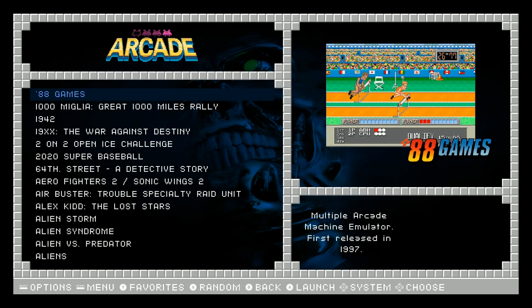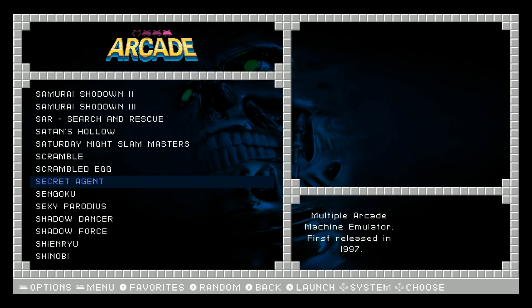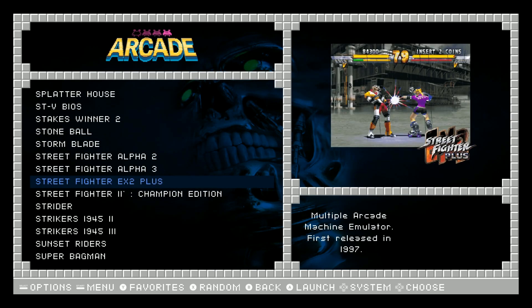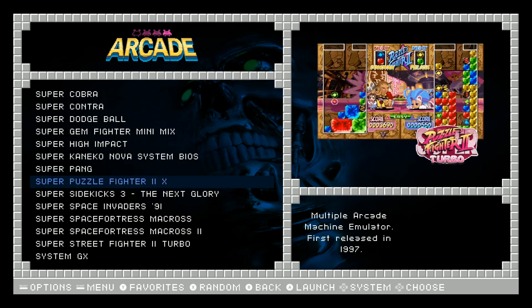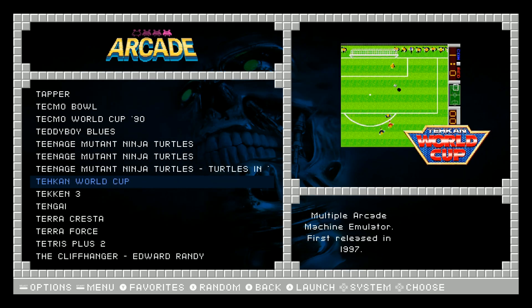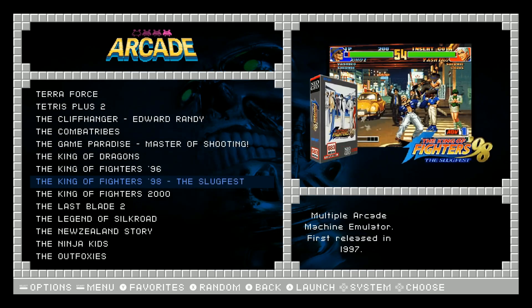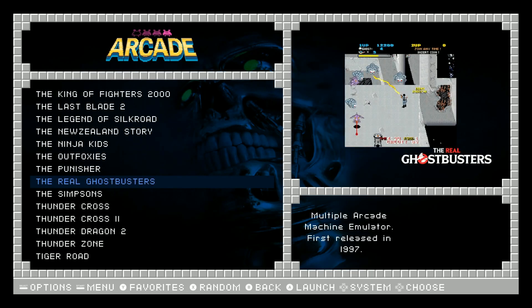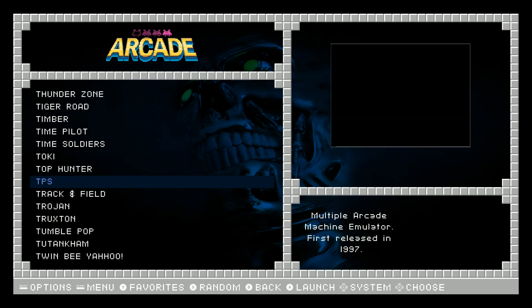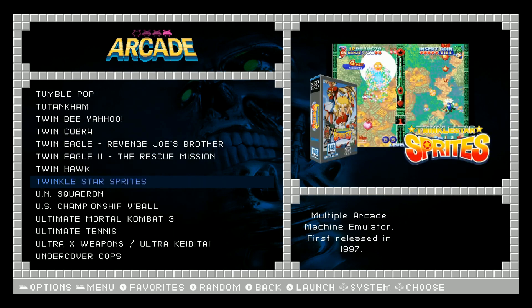It does not have Street Fighter 3 Alpha, unless it's under Arcade. Arcade is like 500 games, so there's a little bit more to get through. It does have Snow Bros. Street Fighter — it only has the ones in the collections. It does have Street Fighter 2 Turbo and the Gem Fighter. Looks like it has some sports games, the Ninja Turtles, Tekken 3 (which I don't think runs). Tetris 2 Plus is one of the better Tetris games on the Raspberry Pi. Punisher, the Simpsons, the Real Ghostbusters. So it looks like this is the best of the best — all these titles are very, very popular.